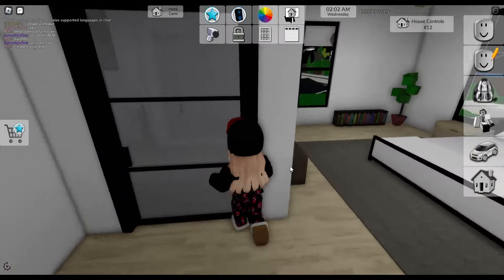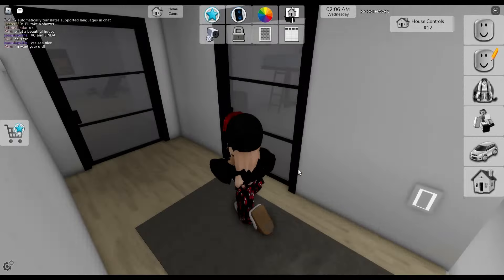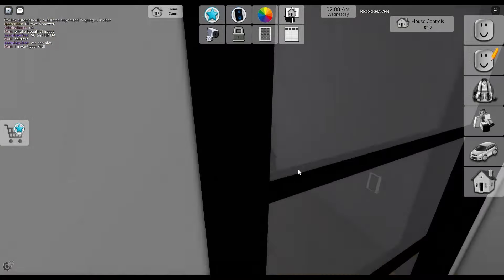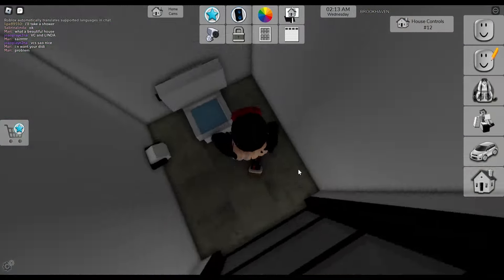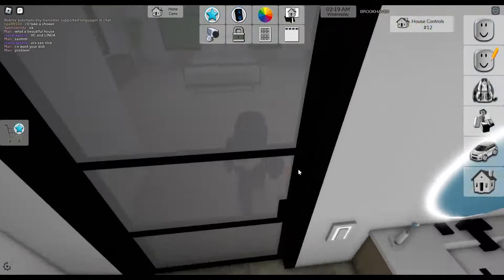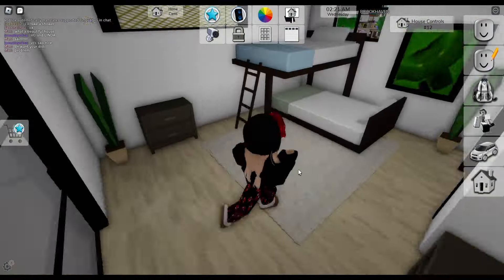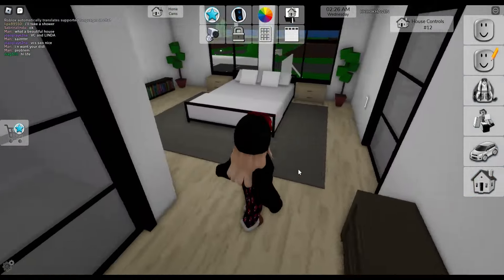To the left we have the master bedroom, then a regular bedroom, and then a workout room with a bedroom. All these rooms are like master bedrooms — basically all of them. This is kind of a master bedroom too — they all have...